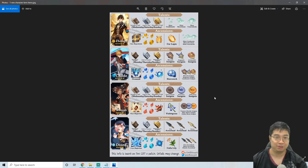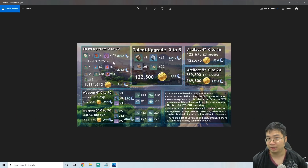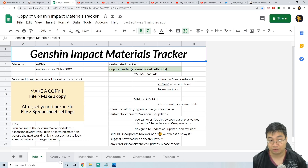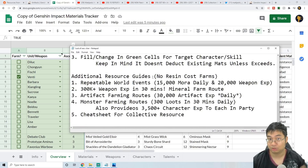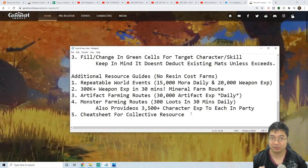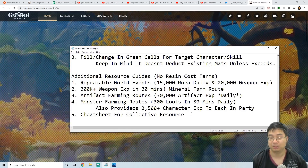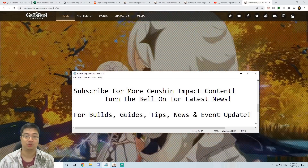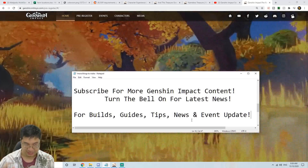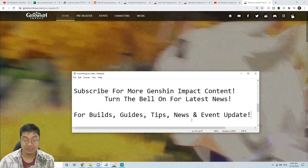To summarize: we looked at what's required for the new patch 1.1 and existing patch characters, the required mora and experience materials from level 0 to 70, and went through the instructions for the comprehensive material tracker Excel. I also showed you several ways to get more resources without spending resin. Our goal with these guide videos is always to help you find more resources without spending money — we always want to promote free-to-play and low-spending gameplay. If you found this video helpful, subscribe and turn on the bell. I look forward to making more builds, guides, tips, and news updates — and as always, I wish you the best of luck and the most fun exploring this wonderful world!